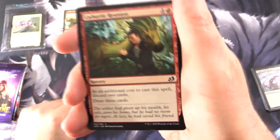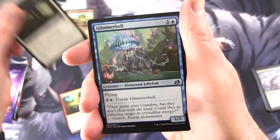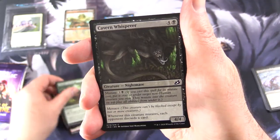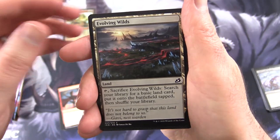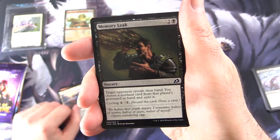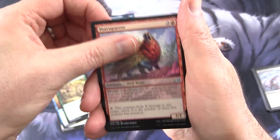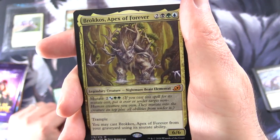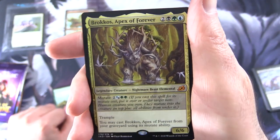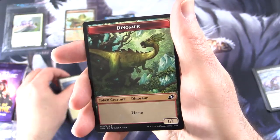It's been a while since I've opened some Ikoria. I have more on the way from Rudy — I put one in my recent order, fingers crossed it gets here soon. We have Cathartic Reunion, Divine Arrow, Glimmerbell, Almighty Brushwag, Cabin Whisperer, Essence Symbiote, Raking Claws, Evolving Wilds — yes, the best pull in the entire set! Memory Leak, Essence Scatter, Charge of the Forever Beast, Porcuparrot, Glowstone Recluse — and another mythic: Brokos, Apex of Forever. It's a legendary creature — Nightmare Beast Elemental — with Mutate. Basically stack the cards on top of each other and they get all the abilities underneath. And a Planes and Dinosaur Token.